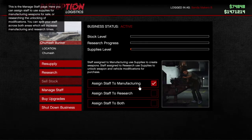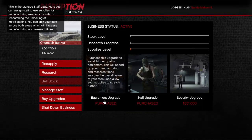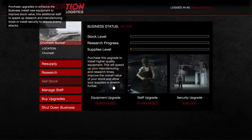I made 1.7 million off my bunker and that's really just passive income. When it comes to managing staff, you want to put them on manufacturing if you want to make the most money, or put them on research if you want Mark 2 weapons faster. You can buy the equipment upgrade, the staff upgrade, and the security upgrade for countermeasures if you get raided — though I've never been raided and I've been playing for a while.